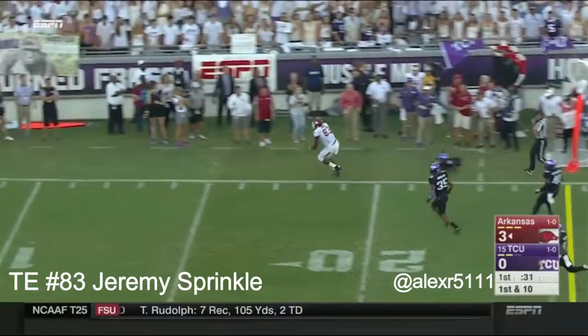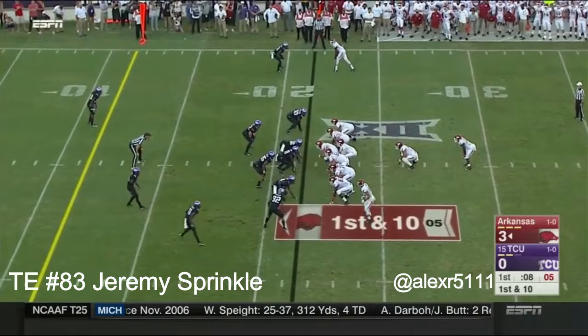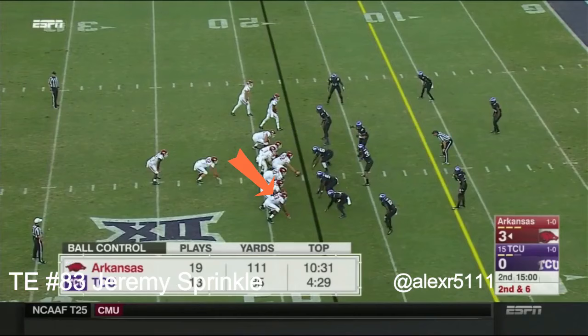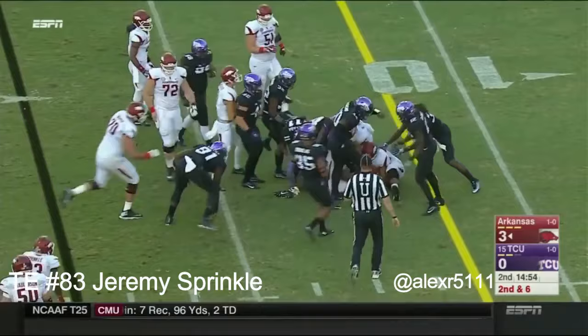Here is Jeremy Sprinkle — stiff arm, good block, and a good gainer. He dealt with a back injury but is back to business this season, wiggling his way inside. Look at the time of possession in that first quarter. Williams able to get through that first line of defense.